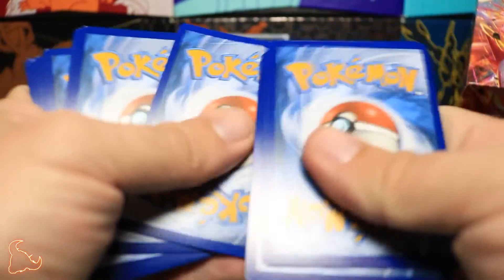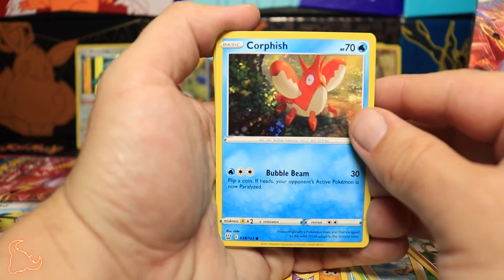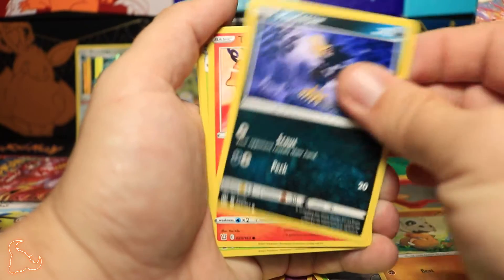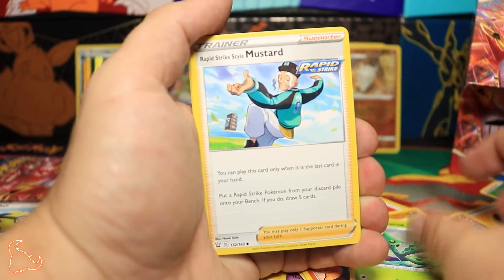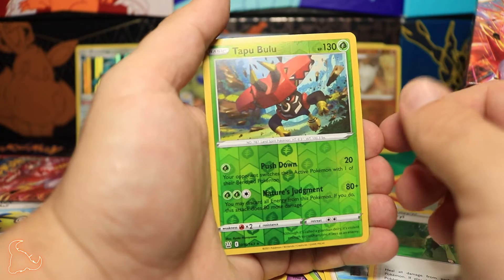With the Tyranitar pack art, we're gonna do the Urshifu Single Strike attack to be last and see how that turns out. Let's see what we got here: Corphish, Scatterbug, Boltund, Timbur, Single Strike Mustard, Rapid Strike, Cheryl — Tapu Bulu reverse hollow.